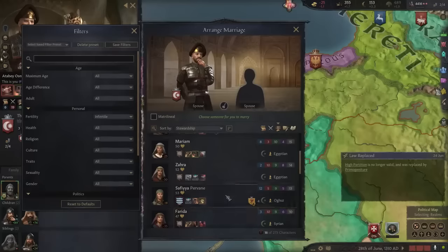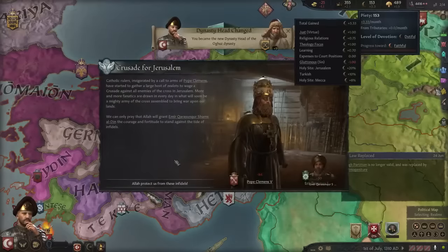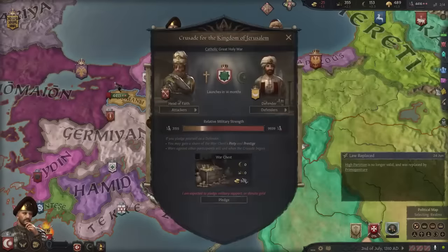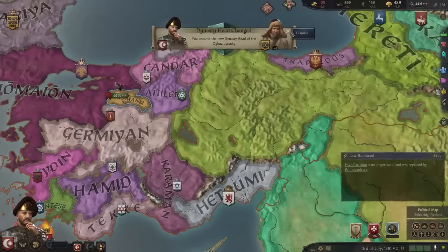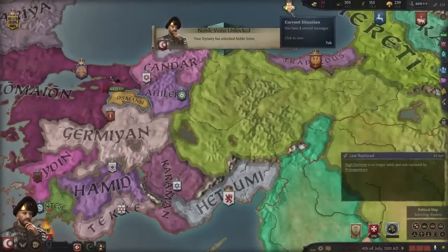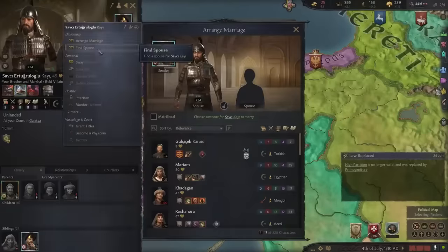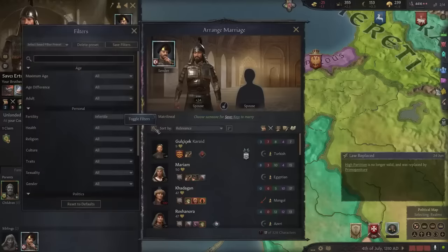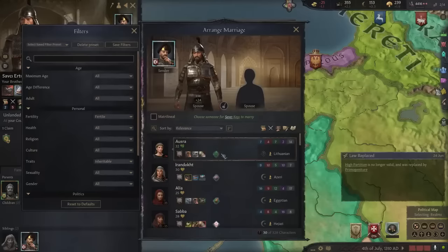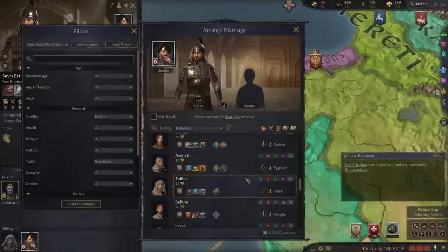Let's choose Sophia — okay. The Pope declared a crusade for Jerusalem! We are head of our dynasty. Let's choose blood dynasty focus — family members can get married. Savcı Kaya, let's find a fertile woman with heritable traits. A Lithuanian option — nice. Let's choose her.